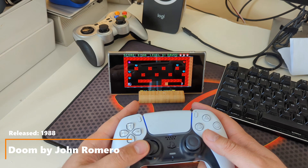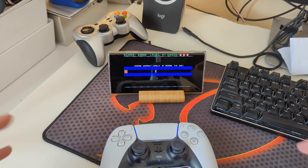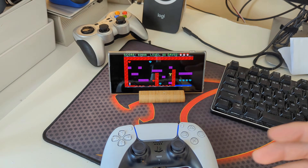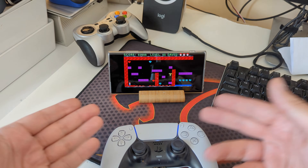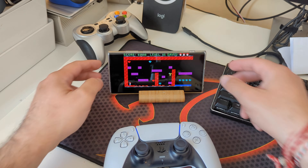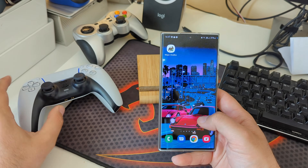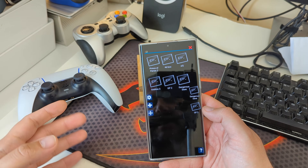We have sound — Dangerous Dave being played on a Samsung S22 Ultra using a PS5 controller via Bluetooth. This is the easiest option. The gameplay with Dave is very simple: you're basically using the arrows plus an action button for the jetpack and to shoot. But it gets more complex with other games, which I'll show next.